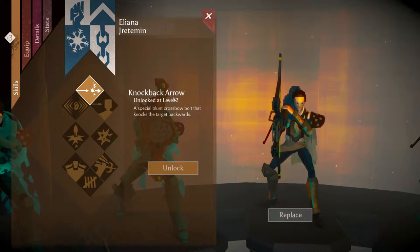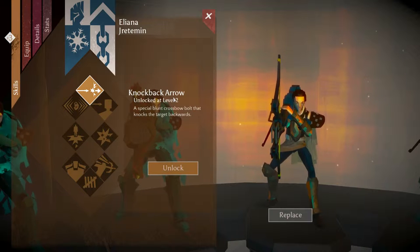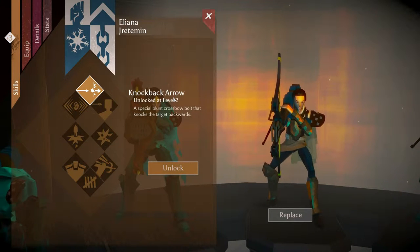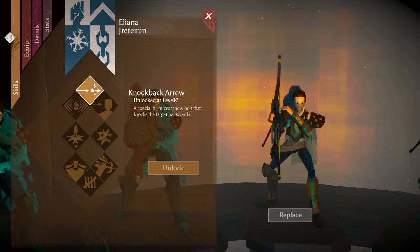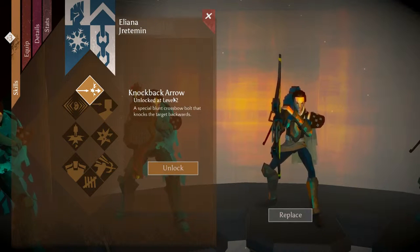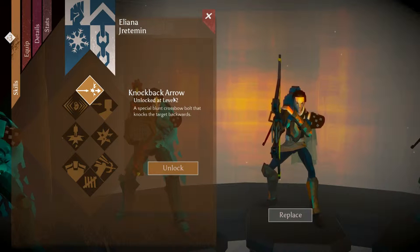Starting at level two, the hunter gets knockback arrow, which is what allows them to stun targets. Keep in mind that unlike the knockback ability of the Caberjack, it doesn't stun the target unless they hit something else, so it's useful but not as useful. It's also kind of difficult to know exactly what path an enemy that's pushed back will take, so try to go with straight cardinal lines - 90 or 45 degrees - otherwise it won't go in the direction you anticipated.